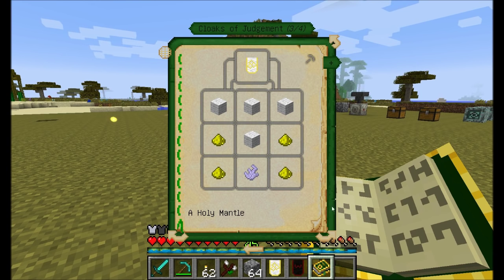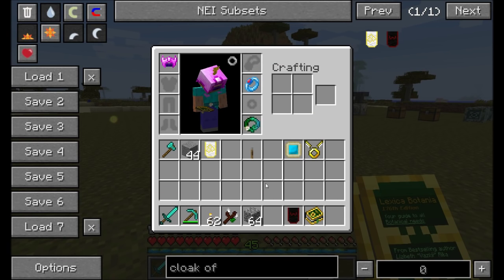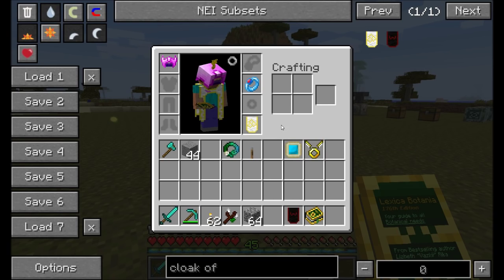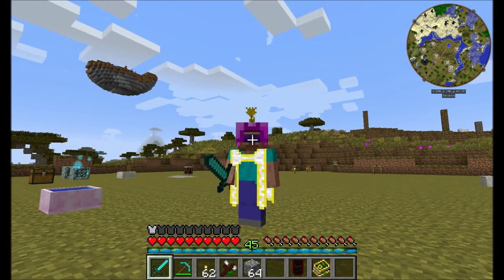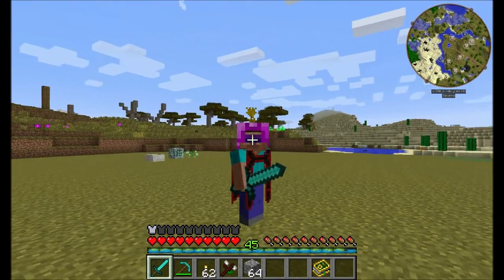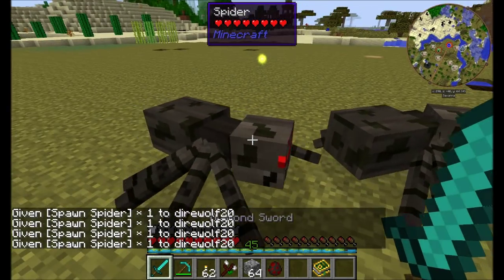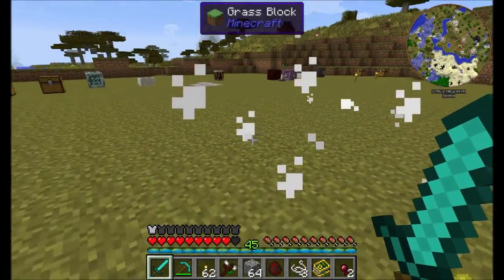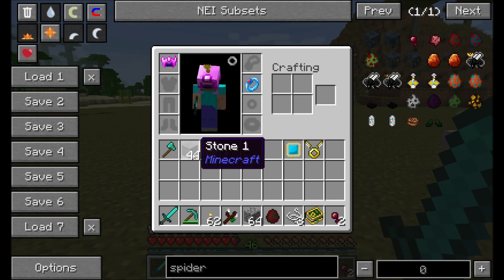The next two items are the Cloak of Virtue and the Cloak of Sin. These two cloaks are pretty neat — you can equip them in the belt slot, the same slot your Sojourner's Sash or other things might go. The Cloak of Virtue will protect you from the last hit that would normally kill you, then there's a 10-second cooldown before it can protect you again. Conversely, the Cloak of Sin damages any hostile creatures nearby when you get attacked, and will also have a 10-second cooldown. Notice how both spiders took damage as soon as one hit me — that's because of the Cloak of Sin.